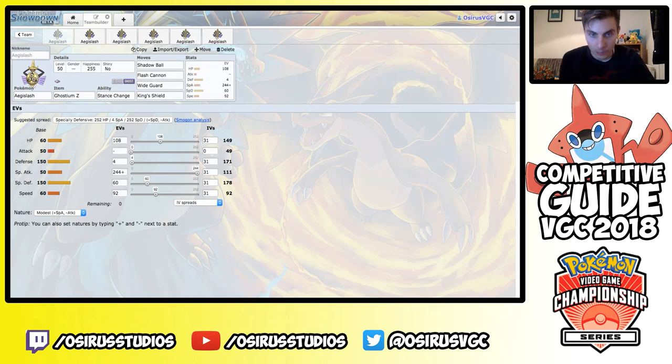Remember these are just sample sets to get you started — they can be tweaked and tinkered with. From experience, EV your Pokémon to fit with the team, because spreads change from team to team. You've always got to cater for the team rather than just slapping a Pokémon in there. Sometimes it works perfectly without any adjustment, but sometimes it takes a little tinkering to make sure the Pokémon is doing the exact job you want it to and its role is being fulfilled to its maximum.